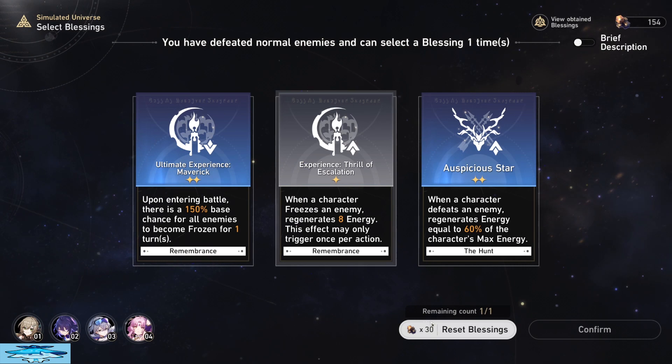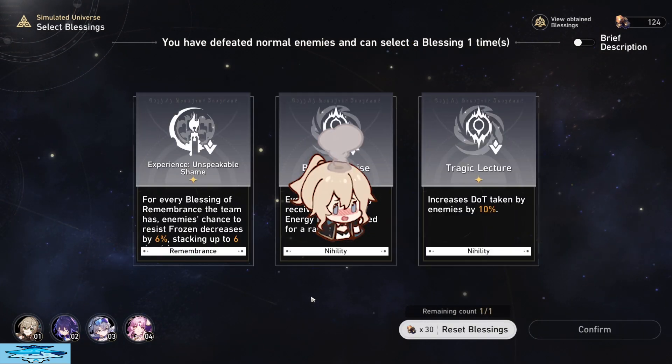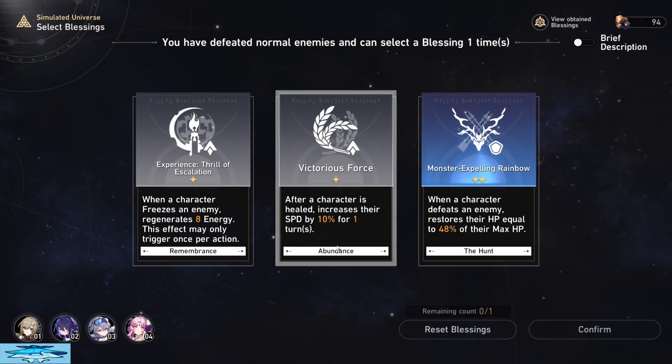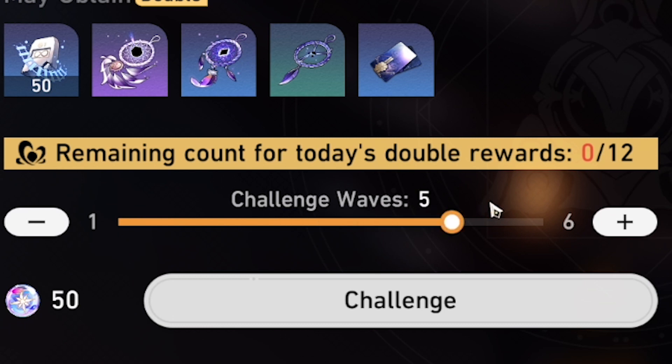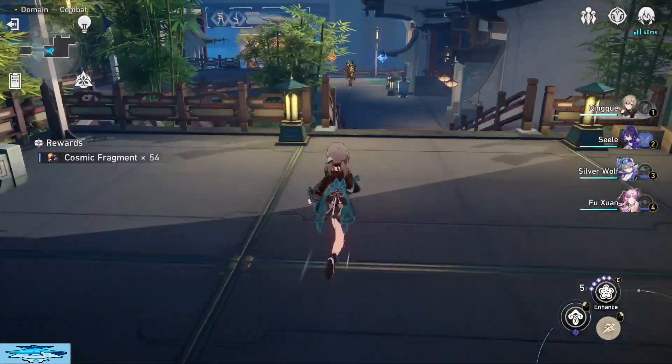Secondly, 600 is a multiple of 6 — I know, I just blew your mind. But this is important and will come into play later. Just think of it as how in the Crimson Calyx, you can choose between doing a clump of 1 to 6 runs before you have to manually say you want to do more runs. So this is the equivalent of doing that clump of 6 a hundred times.